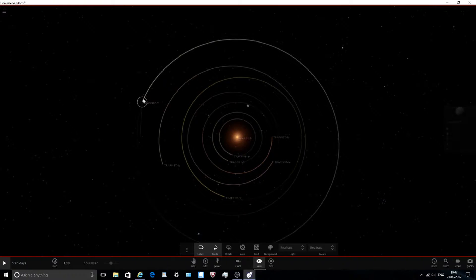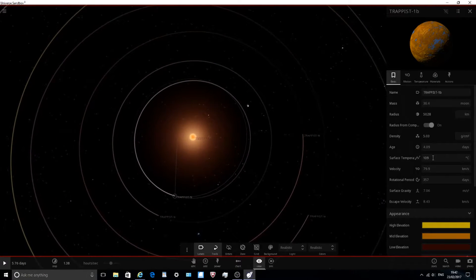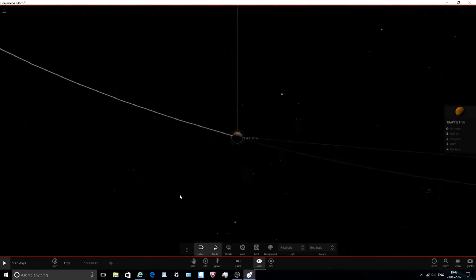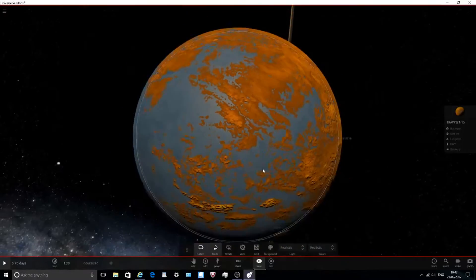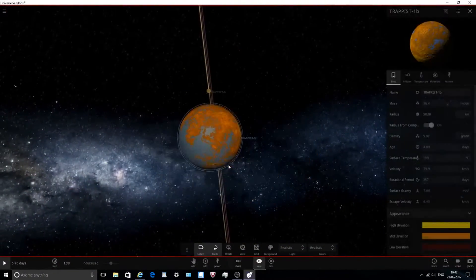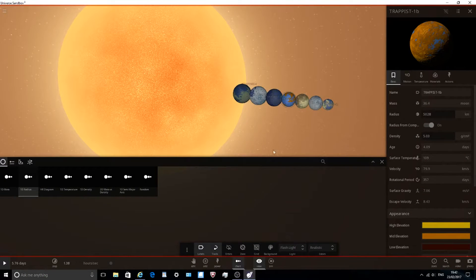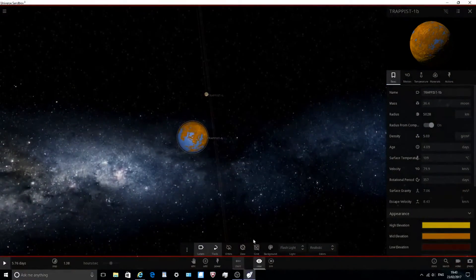The habitable zone is between C and G, I think. H is a little too cold, and B is a little too hot - it's 109 degrees right now so water would be evaporating. I put it in a nice orange color. If you've seen the main trending picture on YouTube, I've tried to make the planets look like they do in the article just to make things look a little nicer.